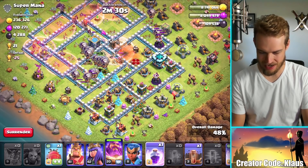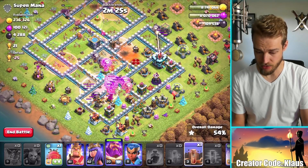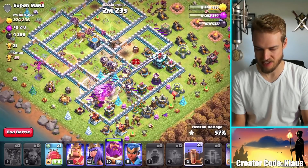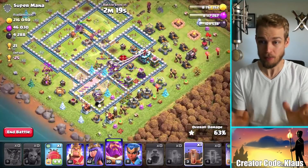I forgot to send my warden — get in there, warden, I believe you can do it! Oh, he's going to be here way too late. Let's drop another raid spell and then maybe I can use my heroes. The warden may step up now. Come to the balloons, warden — the minions don't need you, the balloons need you.